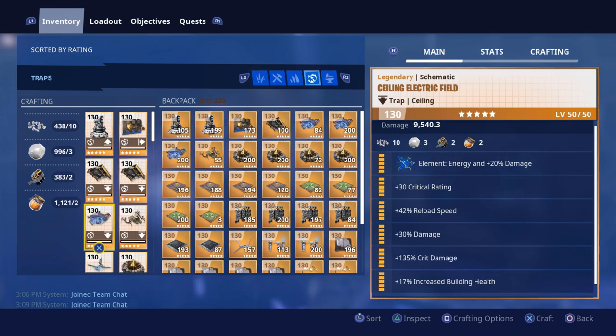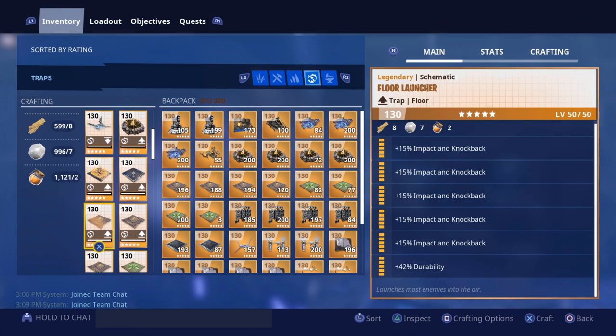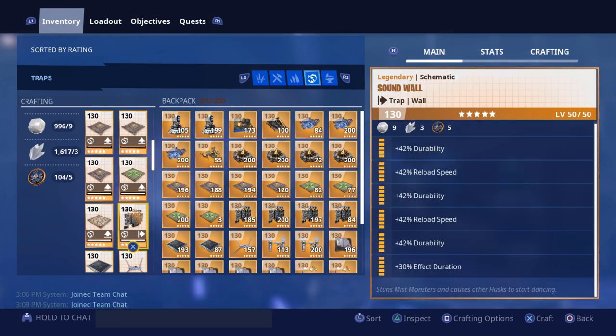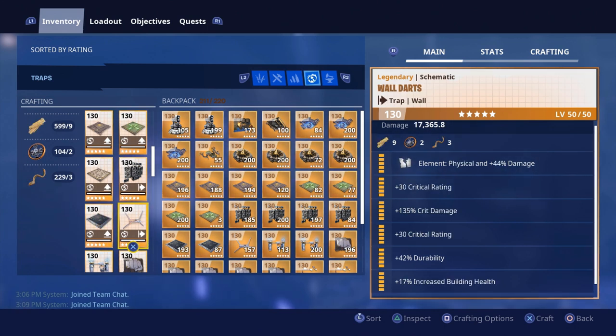Ceiling zappers: element, energy, damage, crit damage, crit rating, reload speed, and durability. Retractable floor spikes: crit rating, crit damage, damage, reload speed, and durability. Two sound wall schematics — one with all durability and two reload speed, another with one reload speed and the last perk swapped to their ability, allowing staggered sound walls so husks don't trigger two trap uses at once. Tar pits have all durability. Wall darts: crit rating, crit damage, durability, and optionally increased building health.